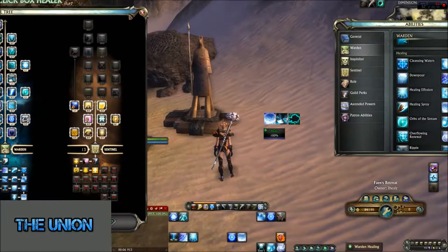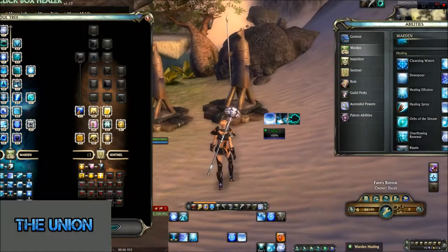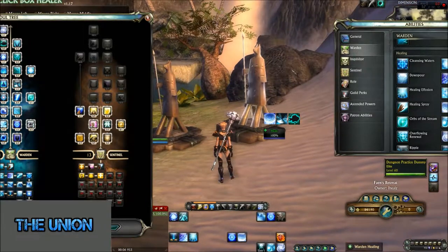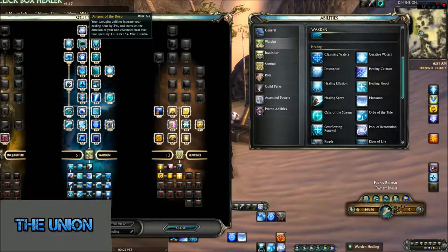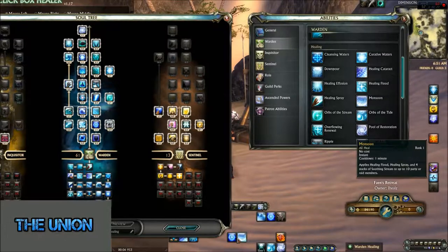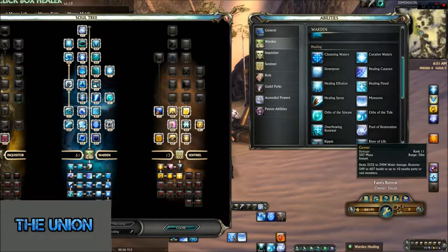Hey guys, this is iHeals and this is my Warden healing guide. I want to start off by talking about a little-known secret to most Wardens: an ability called Dangers of the Deep. Dangers of the Deep is applied by casting Geyser. When you first see Geyser you go, okay yeah, that's some damage, heals a little bit, and it's not near any of my other healing abilities — why would I ever use that?